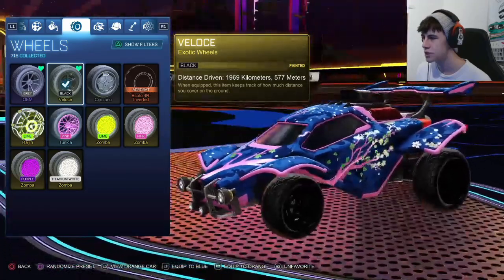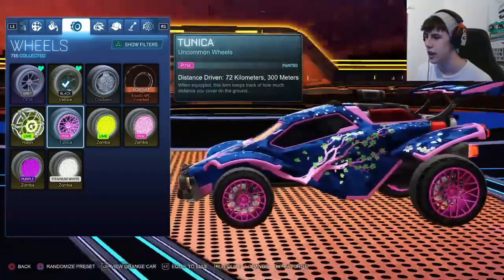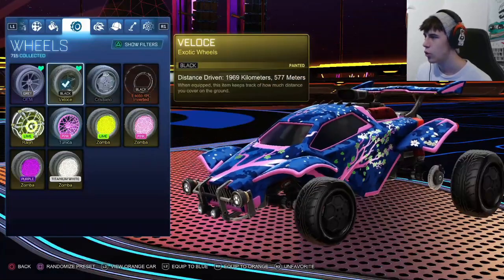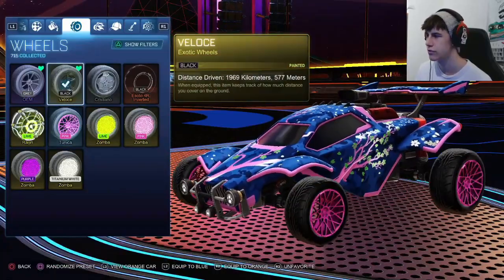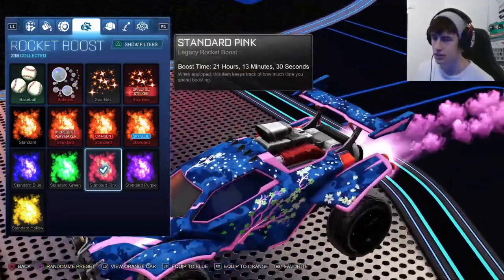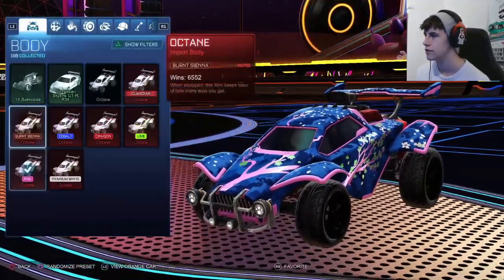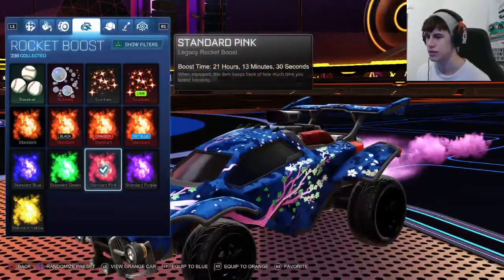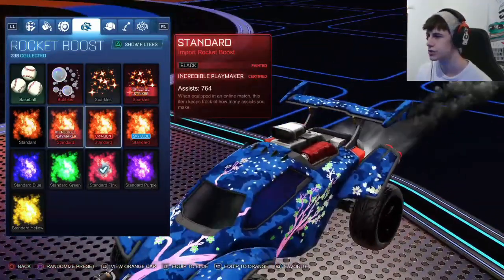For the wheels we're using black wheels. He did submit this with black Below Chase wheels, which is pretty cool. You can also use other pink wheels to match the colors, or any black wheels or wheels you prefer. For the boost I picked a standard pink because it fit the car very well seeing as it's kind of pink — even if you have a non-painted octane it still looks good. If you don't want to use a pink standard, you can also just go for any neutral boost.